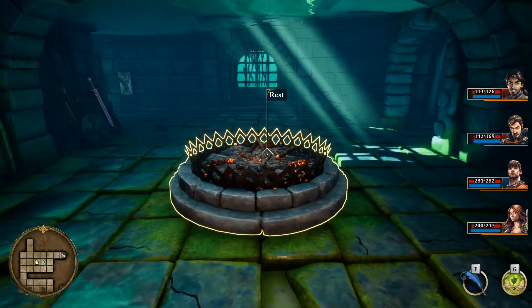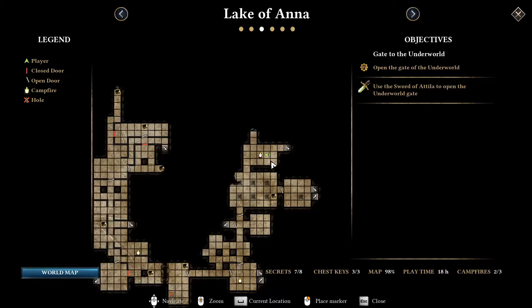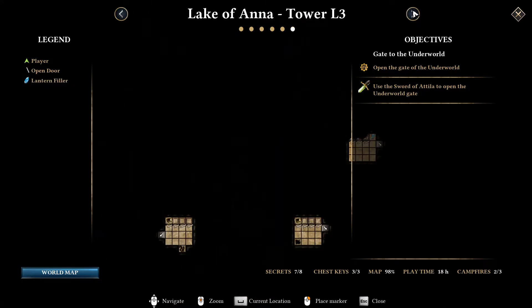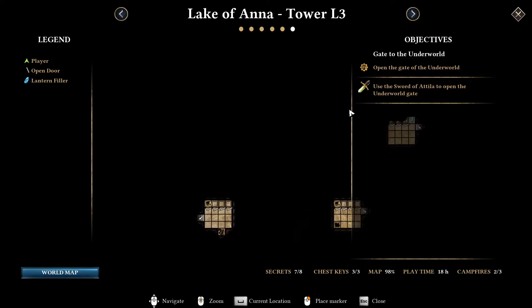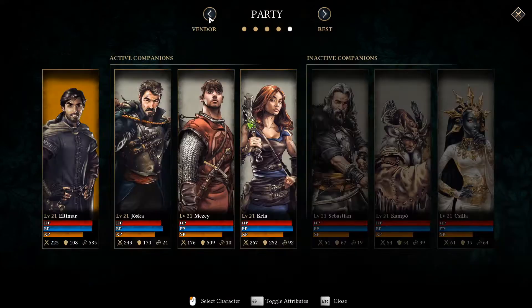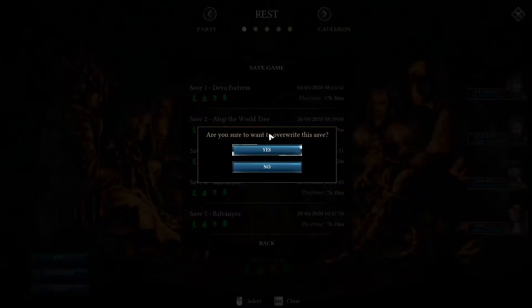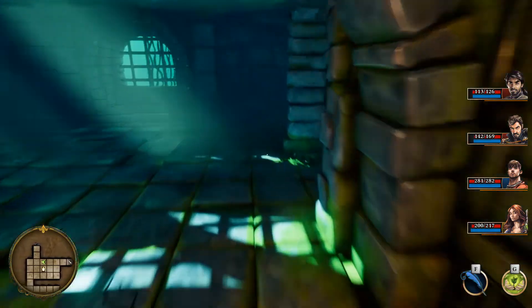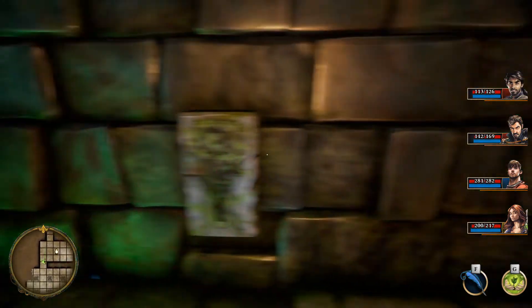We've come back to the Lake of Anna, where we started this. I think there's definitely one more secret. I might have to do something with this squirrel down here. This is the tower level 3 - it's possibly in this area. We're going to save first, because I think this is an optional boss type situation and I think it's tough, if I recall correctly. Someone I know mentioned this particular secret to me, mostly because they were complaining about it.